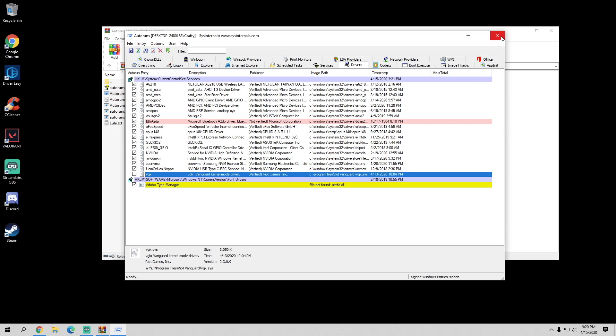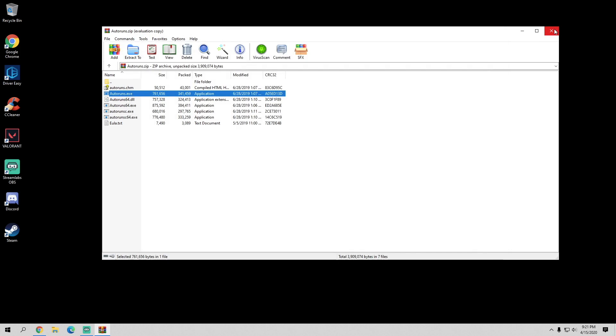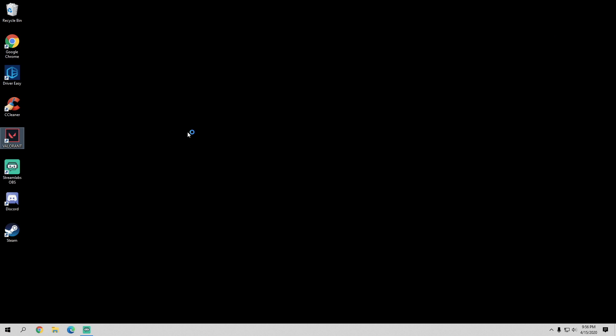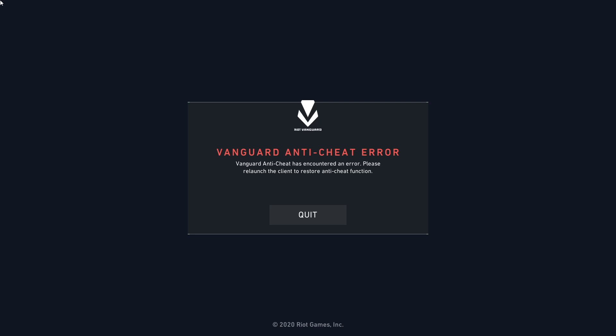I want to preface this by saying: do not uncheck any other box within this driver list. You do not want to break your PC. Same for Services — it isn't as big a risk as the drivers but still don't touch anything that you do not recognize. From here go ahead and restart your PC just to make sure that no service or driver is still being run. After I restarted I went ahead and just booted up Valorant to see what would happen, and it gave me an error basically telling me to re-enable it and open it up again. So it's definitely off — that's a good thing.